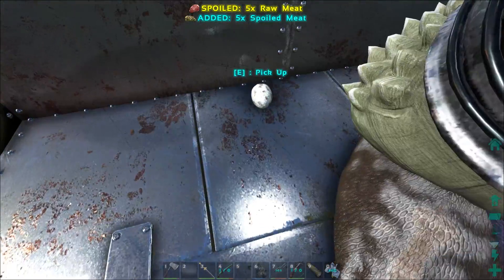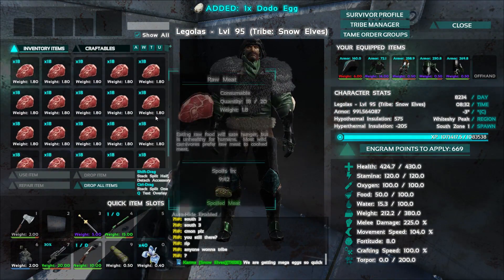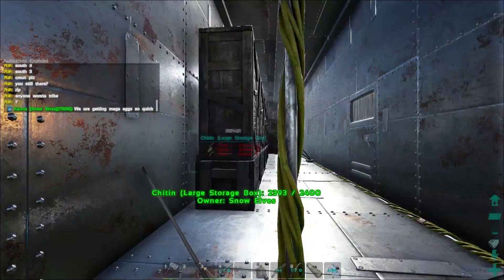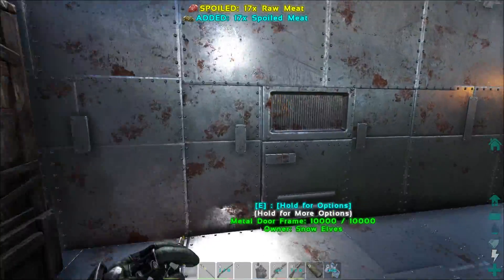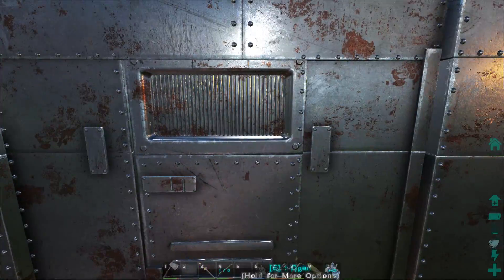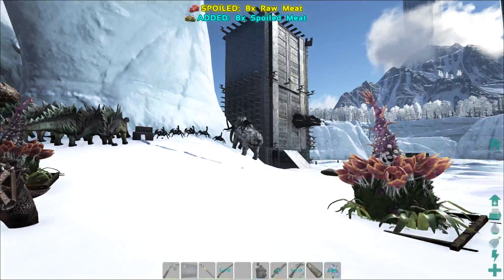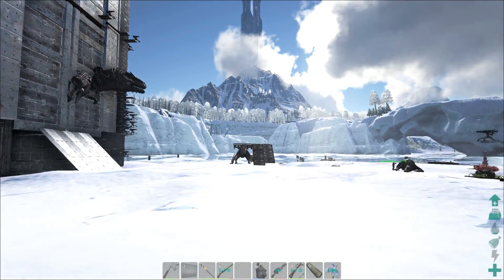This is our snails area - we've got an egg here. Dodo egg, I'm gonna eat that, we don't need any more of those. So we've got snails down here, and that's kind of the quick way down. The turtles - we use a magnifying glass before we tame any high level turtles, because you can get a level 150 with 2k HP or a level 150 with 6k HP - it's a big difference. So we don't want to waste our time.